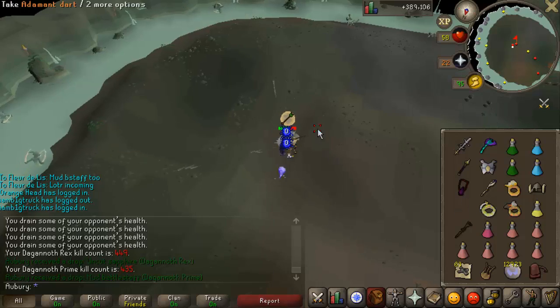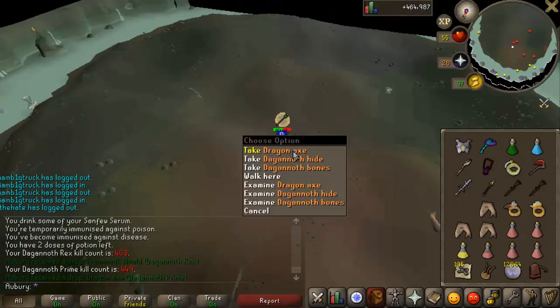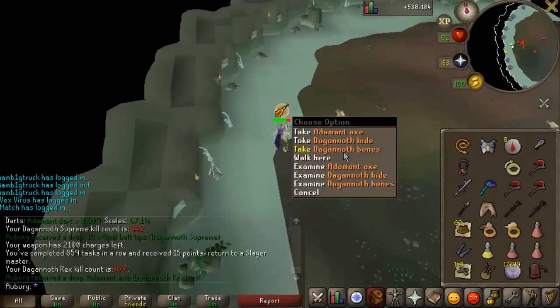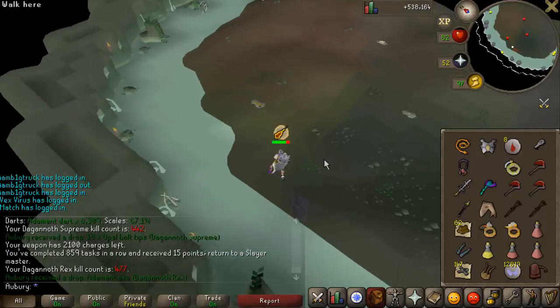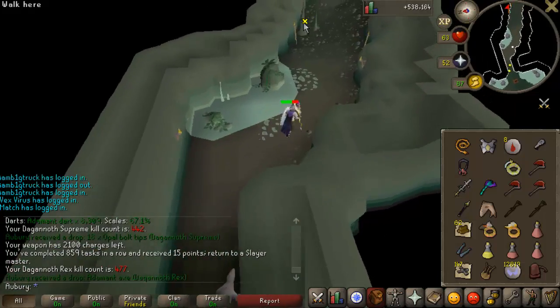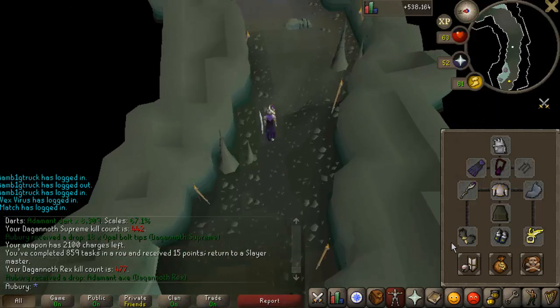A second Mud Battlestaff - that is interesting. Dragonaxe number 1, Dragonaxe number 2, and Dragonaxe number 3. Look at the drops in this trip, it's crazy. I got a total of 8 drops this trip, which is crazy. Most of them aren't worth too much, but there are really only 2 drops from DKs that are worth much - the drops just kept happening.